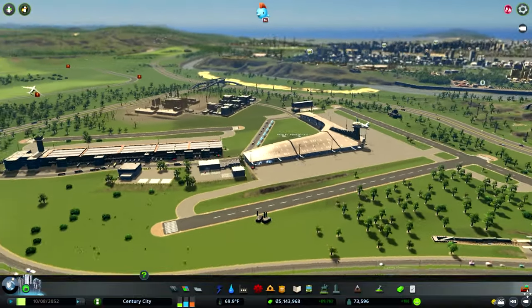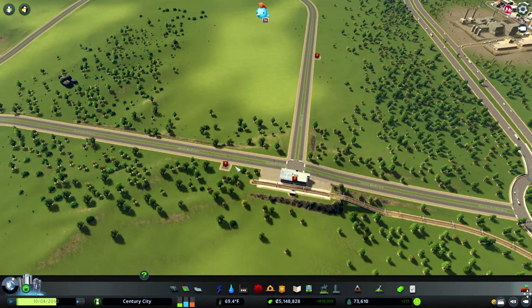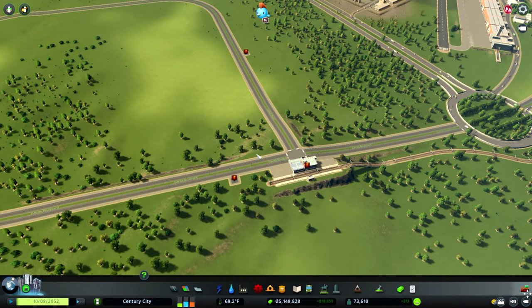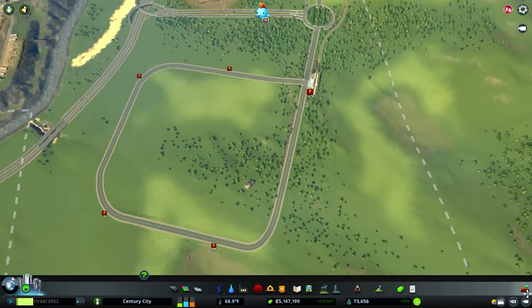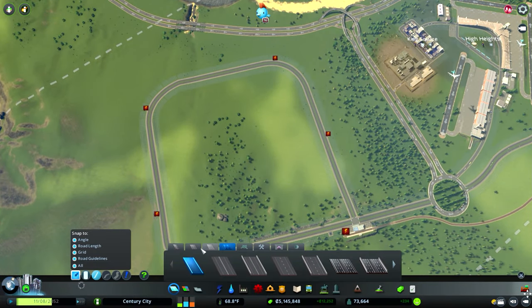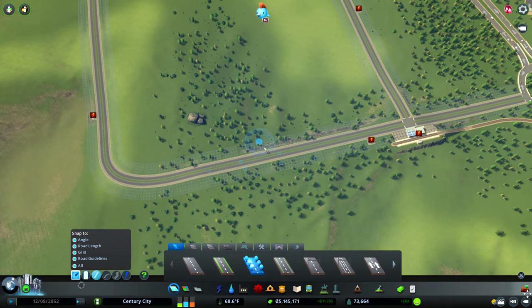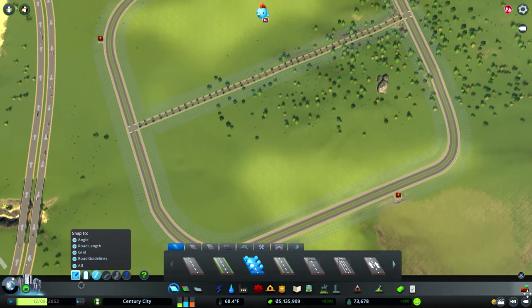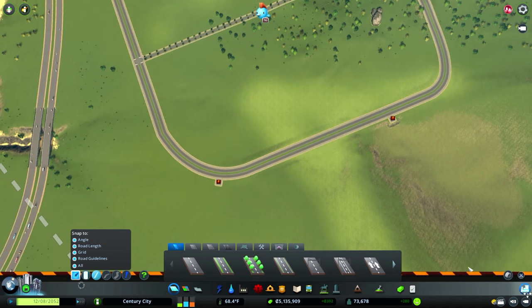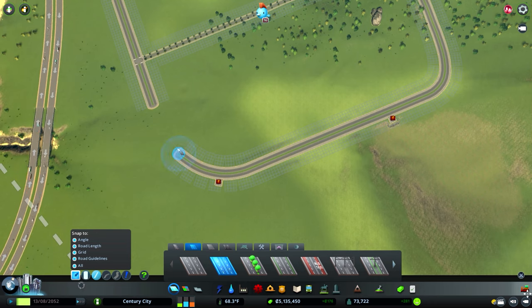Our international airport and cargo hub has worked out quite nicely, bringing in plenty of new citizens. I've already put down a railway and we've got a subway infrastructure running along this avenue, so it's just a case of laying some roads down and putting in some high density residential. We're at a population of 73,000, and although that seems quite far away from the 100k mark, once we put down a big dense residential area down here it won't take very long to reach our milestone.